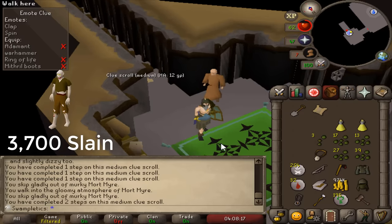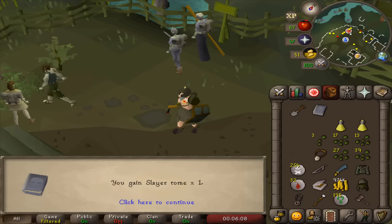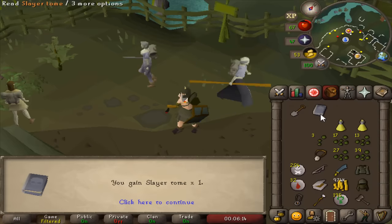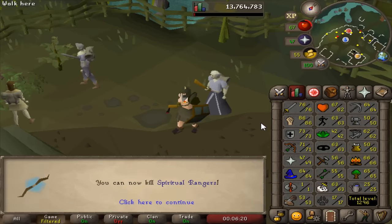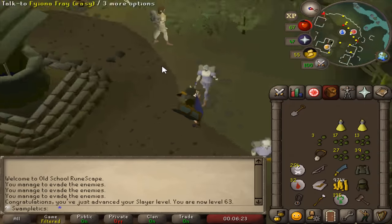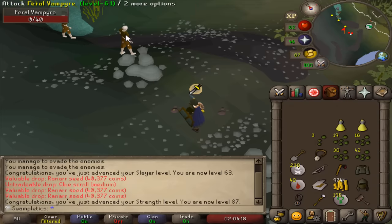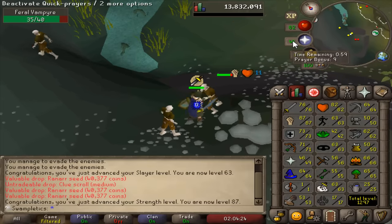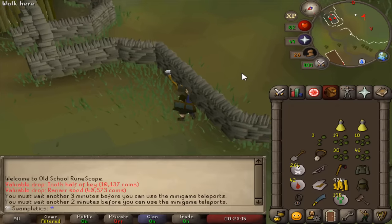Day four starting off with 63 Slayer — only 500 XP away, so why not? There we go, 63 Slayer, and I can now kill spiritual rangers. Maybe that'll happen in the future when God Wars comes over to Morytania. 87 strength — that actually gets me a max hit. I should now be able to hit 21s, as long as my stats don't get drained. Should be speeding up the process quite a bit.